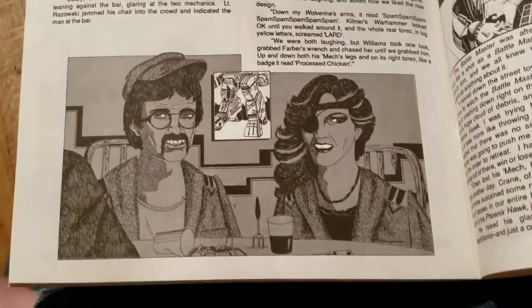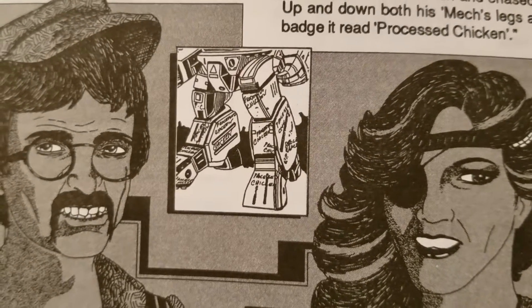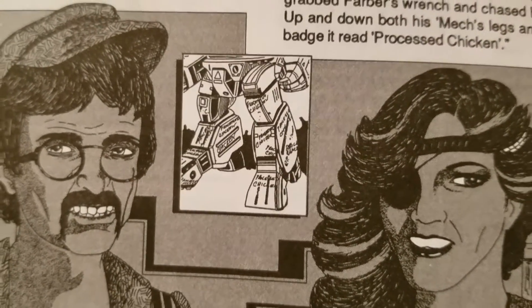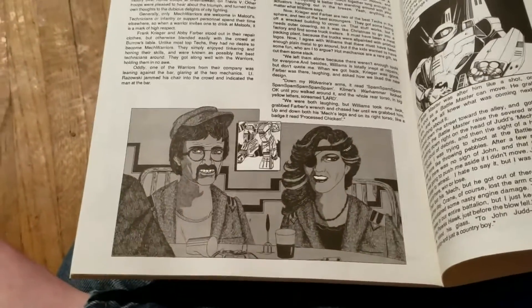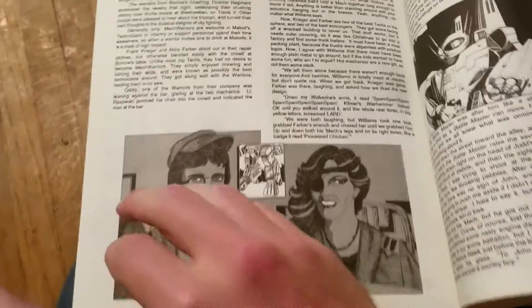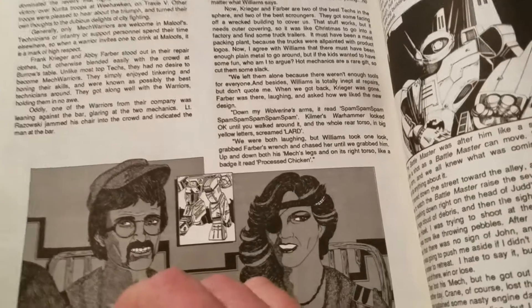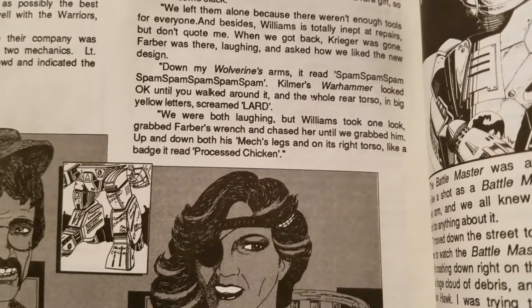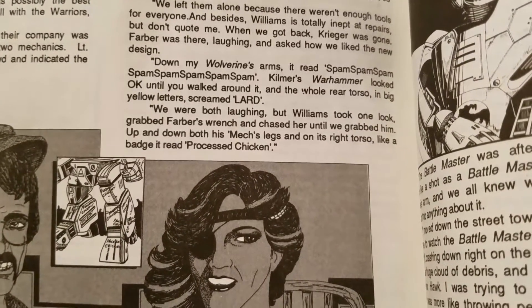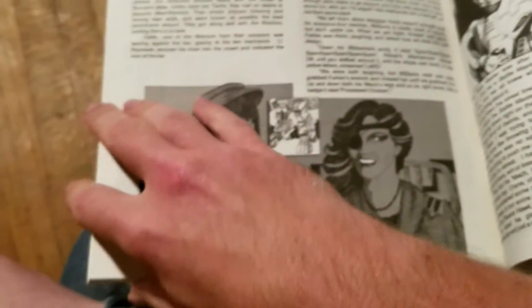Some cool vintage art here. They have writing all over the Archer's legs. This is a story talking about how people would patch up their mechs with whatever they had laying around. Williams took one look, grabbed Farber's wrench and chased her until we grabbed him. Up and down both his mech's legs and on its right torso, like a badge, it read: 'Processed Chicken.' You know, in the field when you ain't got no armor replacements, I guess you'll take anything.